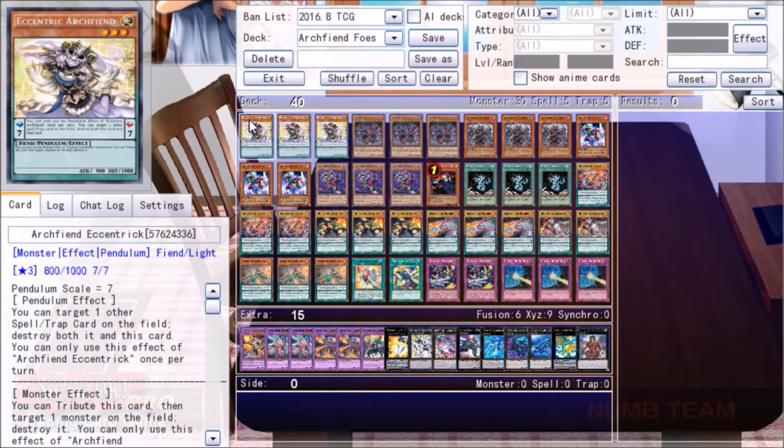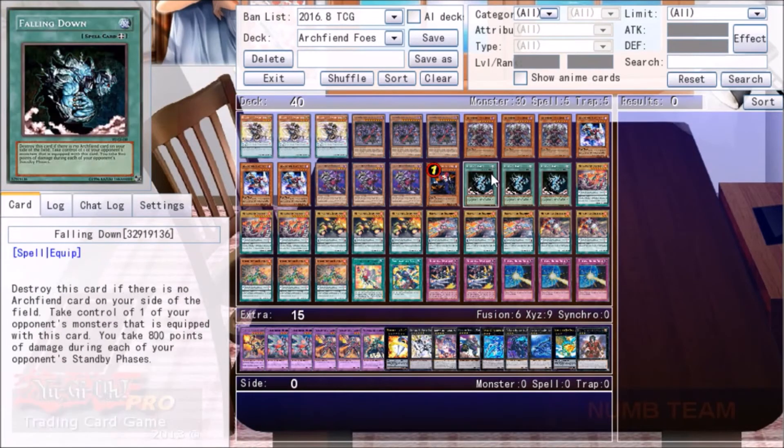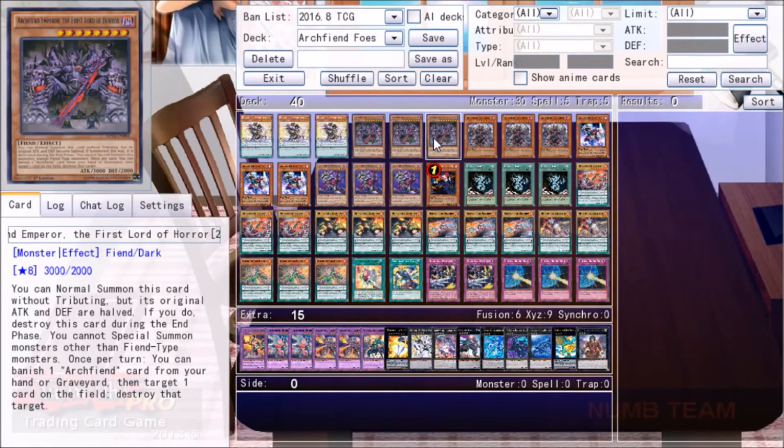Let me walk you through the individual card choices. First we have three of my waifu herself, Archfiend Eccentric. This is the heart and soul of the deck, allowing herself to be repeatedly summoned so we can not only destroy monsters on our opponent's side of the field but also always have access to Falling Down. Next we have Archfiend Emperor, the First Edgelord of Horror. This card sounds like it was written by my five-year-old cousin who just found out Dragon Ball Z was a thing.